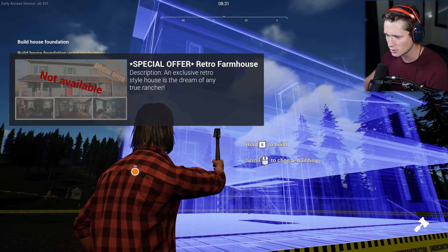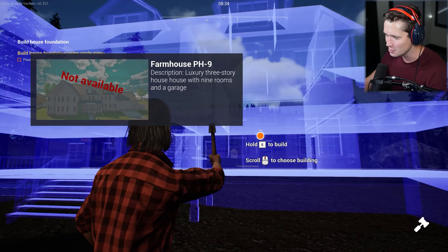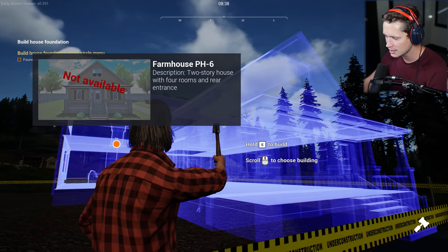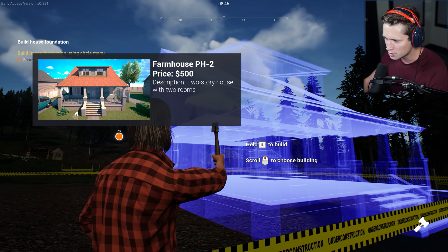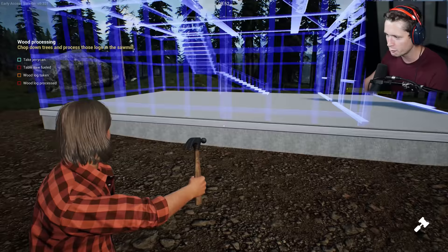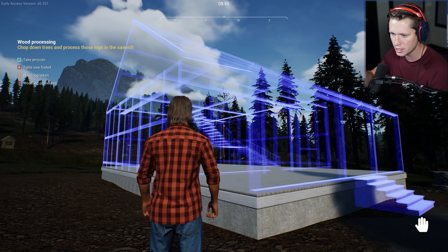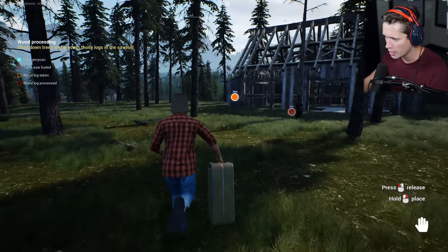Let's check our options — we've got a retro farmhouse, the PH9 which is huge, PH8, 7, 6, 5, 4 — none of those are available. We can get the PH2 for five hundred dollars, a two-story house with two rooms. We'll go with that. Foundation's laid. Now we need to fuel the table saw, process some wood logs, and get to work. The jerry can is over by the gator.